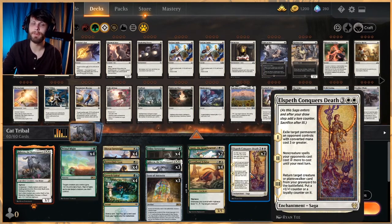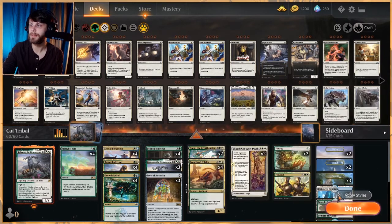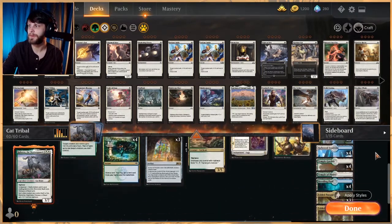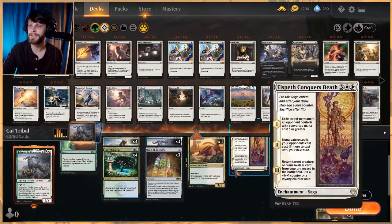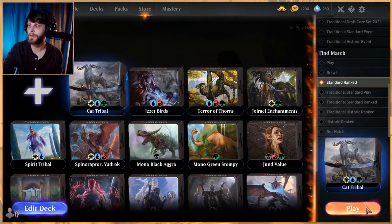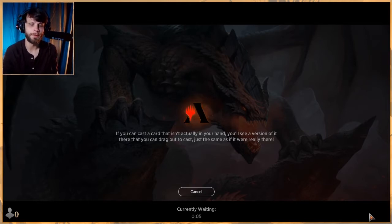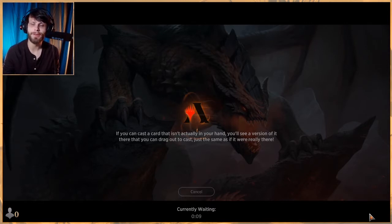We have two Elspeth Conquers Death to deal with higher-end threats, and Flower and Flourish which can be used as a finisher on the Flourish side or to fetch a land. We run 24 lands — the full playsets of shocks, one Temple of Plenty, and four Fabled Passage. I haven't tried the deck yet — we're going to test it out. When cats and dogs were spoiled a lot of people wanted to build with them, and this is my first test at seeing how good they actually are.